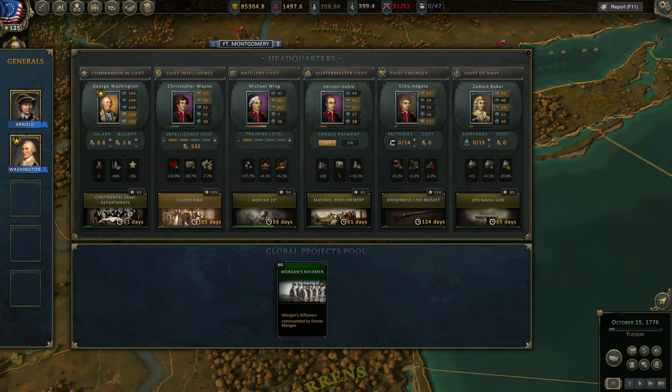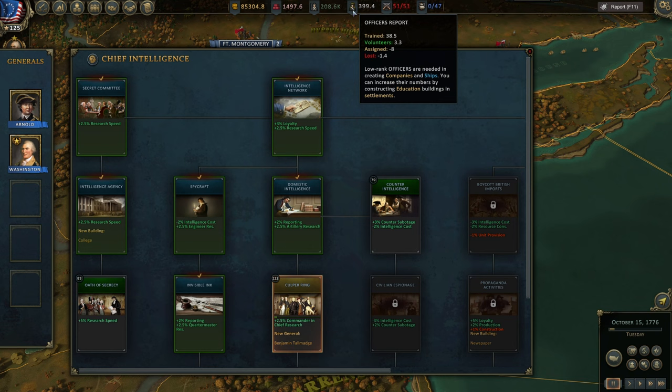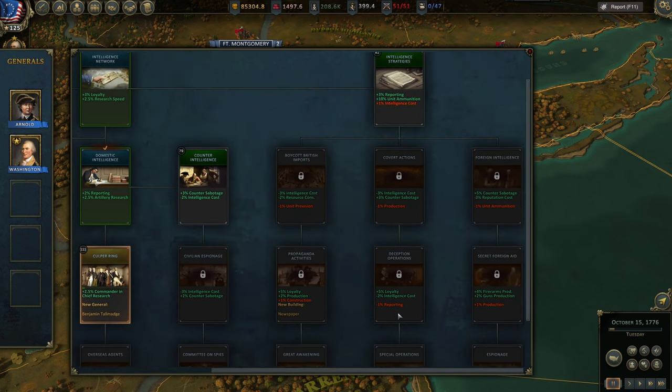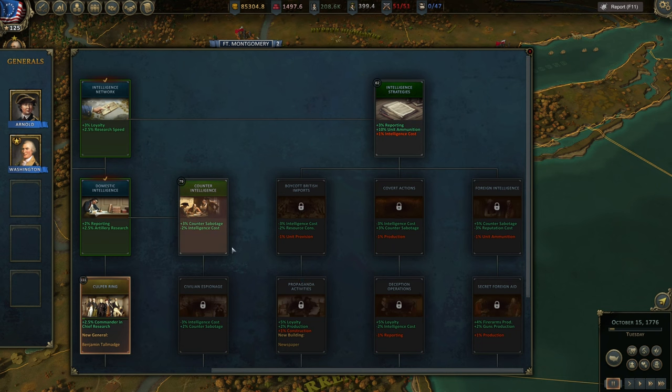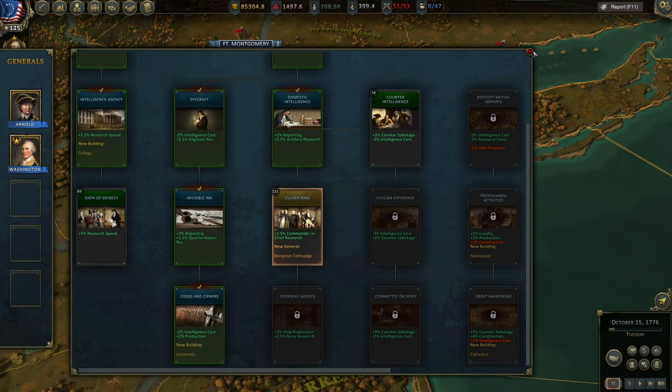For Chief of Intelligence, I recommend going for College first — it's important because you can increase the number of officers, and at the beginning of the game you'll struggle with all the fighting and be deficient in officers. Then go for University because it doubles the officer count. After that you can go for a new general, or popularity options like newspapers and cathedrals — lots of options, but I'd recommend College then University as the priority.